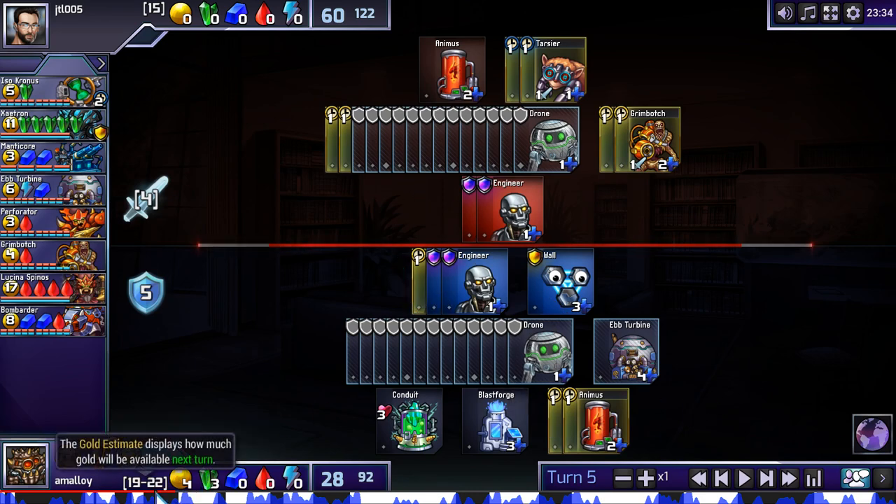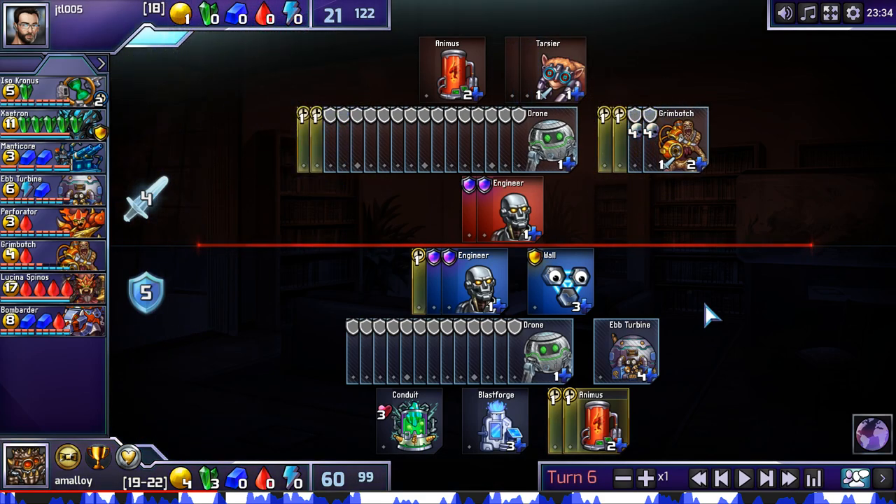But with the Ebturbine click, I can put down a wall and replace one of the engineers and still get the two Animuses. I carefully calculate how much money I'm going to have the next turn — 22, because I'm definitely clicking the Ebb. This is just enough for Lucina plus wall. And with the Engineer here, that will protect against the maximum damage my opponent could possibly create, which is six. So I know I'll be able to defend and not be breached while still getting a Lucina. That's a really important part of why this turn works — you plan ahead to the next turn.